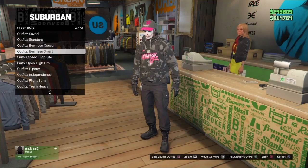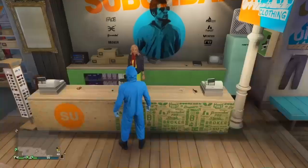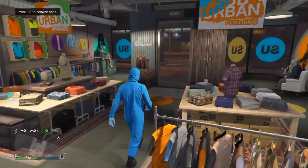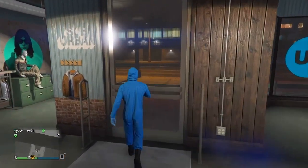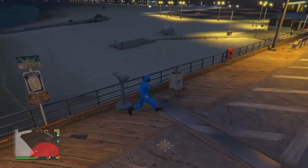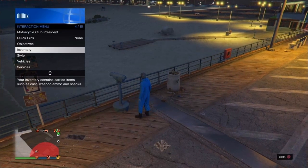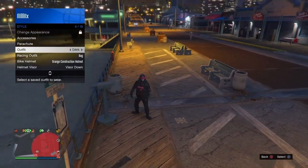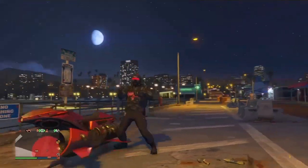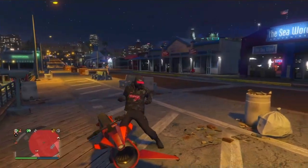Now I'm going to merge the gas mask onto this outfit. Go to the highest coveralls and equip any outfit with the gas mask, then head to the beach to do the telescope glitch. Run towards the telescope, click right on the d-pad, and the mask should glitch off. Open the interaction menu, equip the outfit we made, walk away, and the mask should merge onto the outfit. Make your way back to the clothing store and save this outfit — we are officially done.